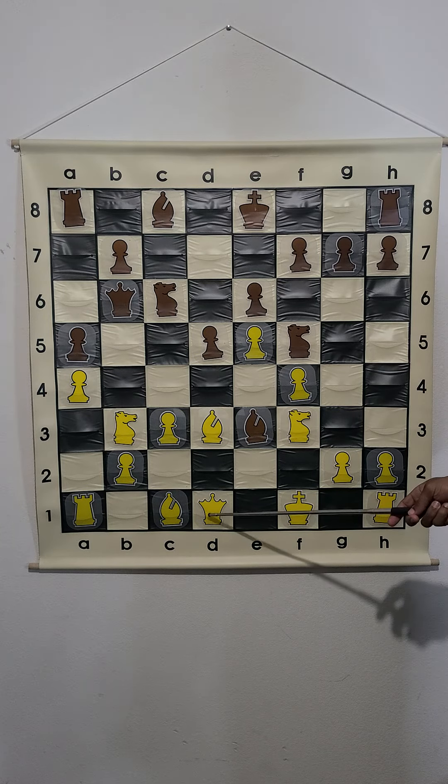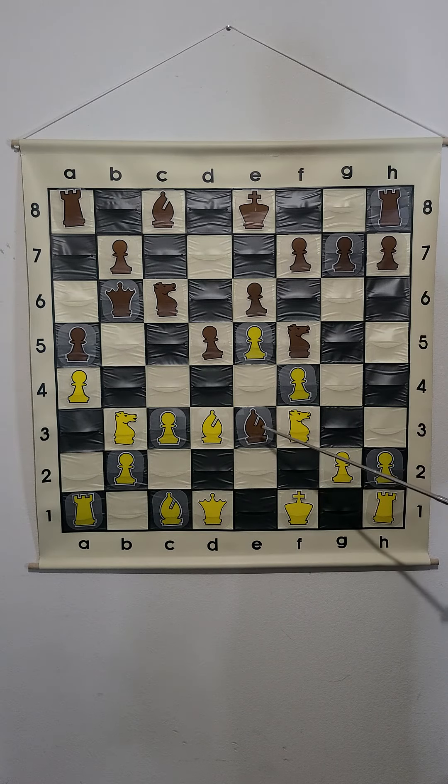Our opponent has a queen on d1, a bishop on c1 attacking our bishop, a bishop on b3 attacking our knight, and a knight on f3. They're not castled and both rooks haven't been moved. They also have a knight on b3, but the queen is defending that knight.